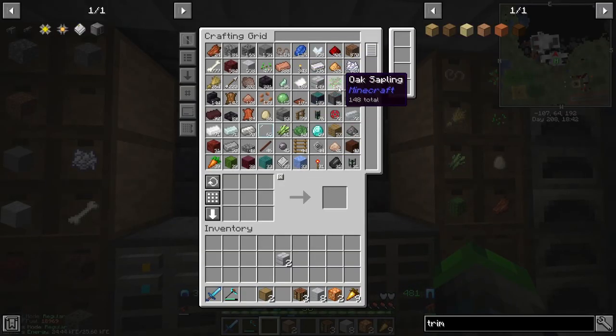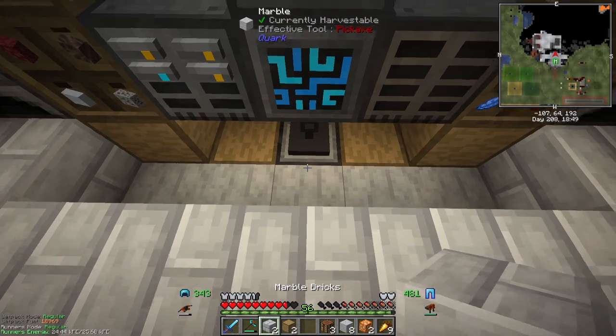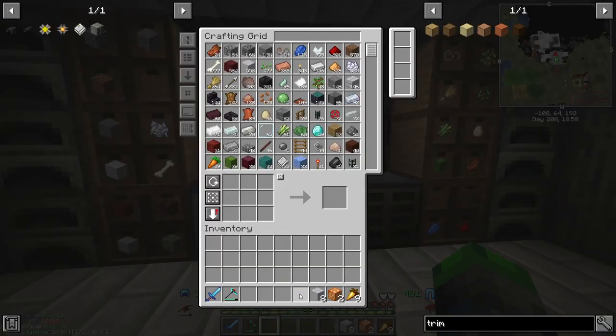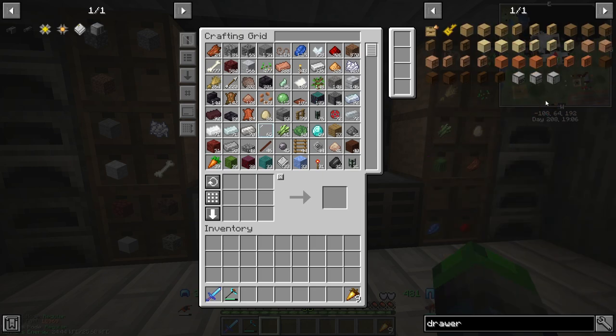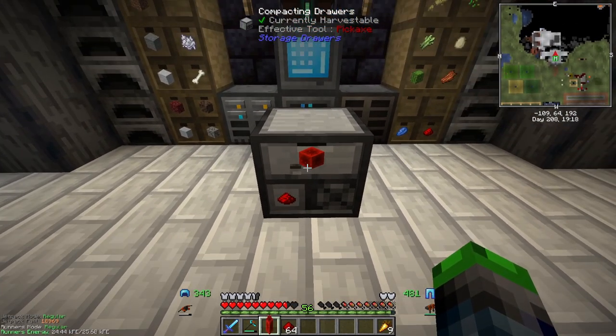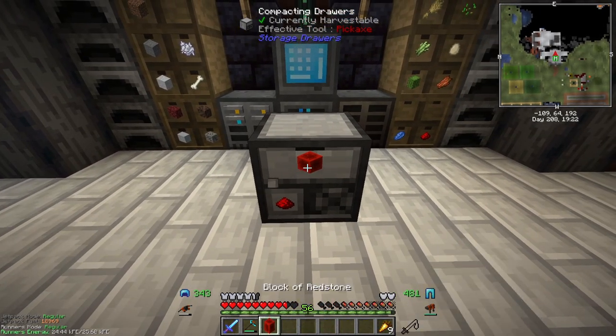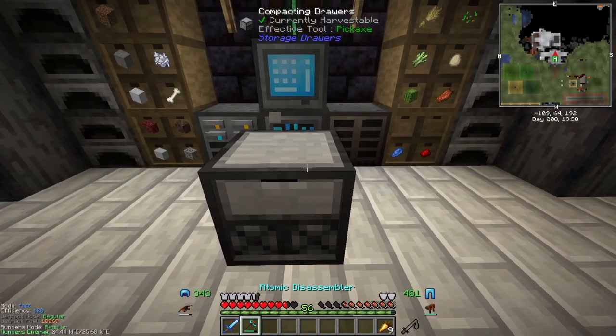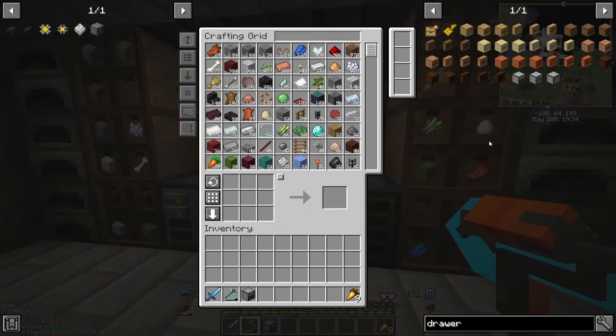As you can see, all of the items we have over here are now shown up here - we have our redstone, our lapis, and all that. I want to set up a good compacting drawer for like our diamonds so everything is available. With the compacting drawers - if we put redstone in here it will give us redstone blocks, and we can pull them out. It'll automatically convert it all for us. We're gonna need to make some more of these.